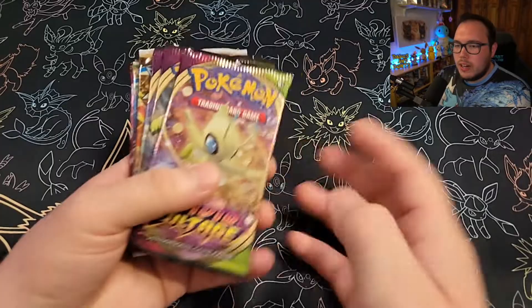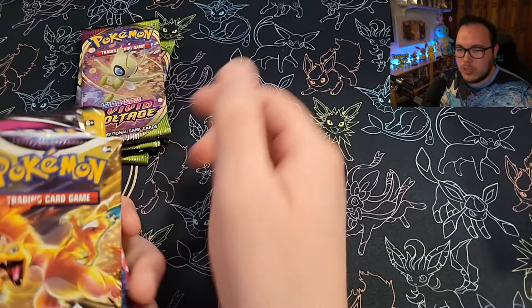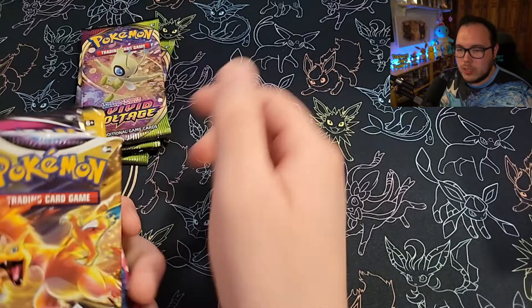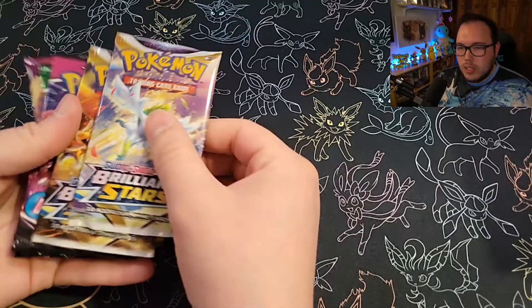Let's see what we got. We got three packs of Vivid Voltage, Brilliant Stars, Brilliant Stars, Fusion Strike, and Evolving Skies. We got Vivid Voltage instead of Battle Styles, which was on the front there. And here's our code card for the box — Electro Chess code card. We'll cover that up so y'all can have a shot at getting that.